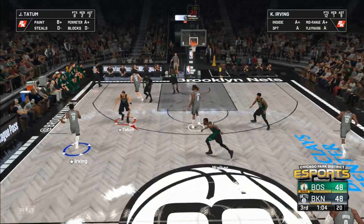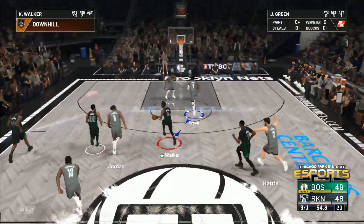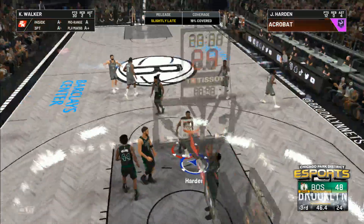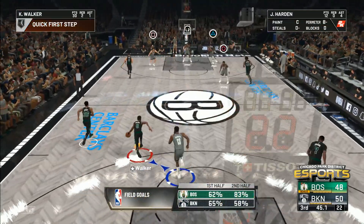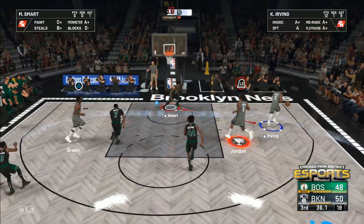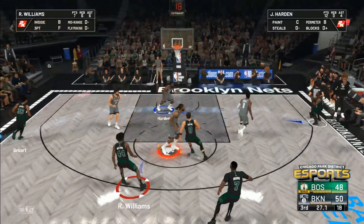Irving brings it up for Brooklyn. Harden wide open — he shoots and Tatum pulls it down. I didn't see that miss coming, he's usually been money from that range. Stolen by Green — Harris with it, now guarded by Tatum. Harden with the basket on the assist from Harris — Harden's got twelve points in the game, and ten of their last twelve coming off assists. Walker goes in, Jordan sends it back — fast break, Irving with the ball, pass to Jordan, back to Irving, from outside off the mark. The Celtics have gone five of seven from the field in the third quarter.